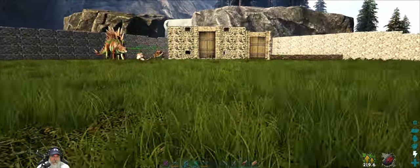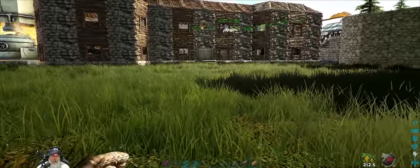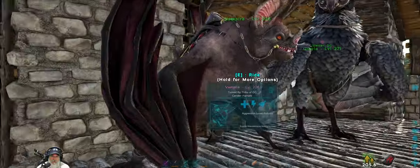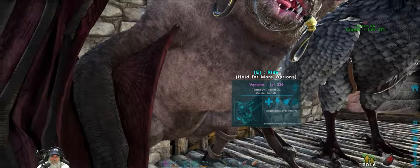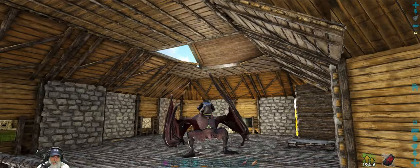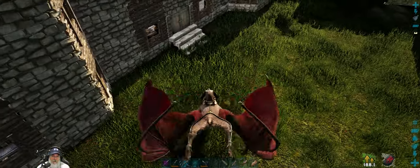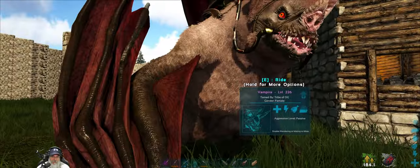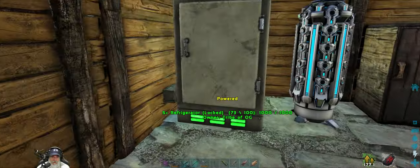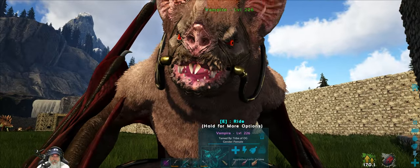Trying to decide if I want to take the Argy. Actually, let's take Vampiro — a lot more combat capable. The Maywing would be faster but it's not really a combat critter. The bat is pretty fast and very dangerous — to our enemies. And we can do the Sanguine Elixir with it too. Let's grab about a half stack of blood and get that to the bat.